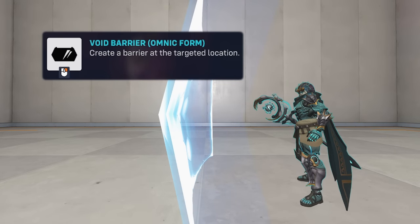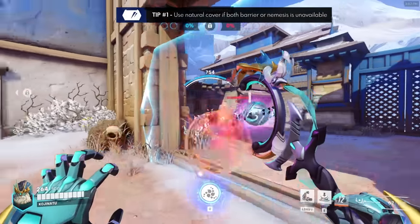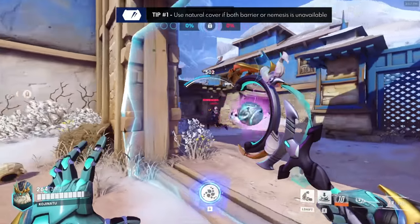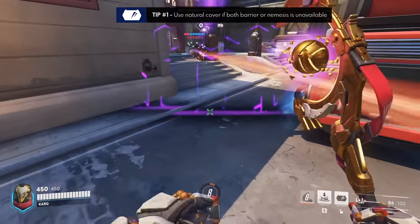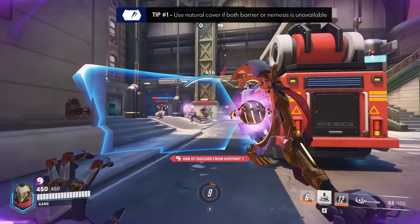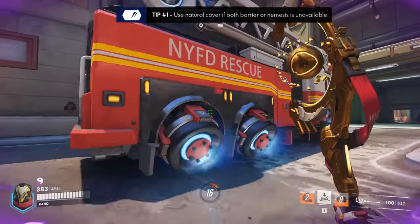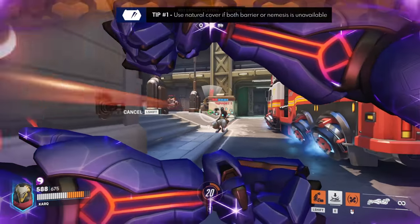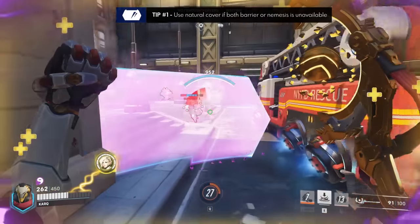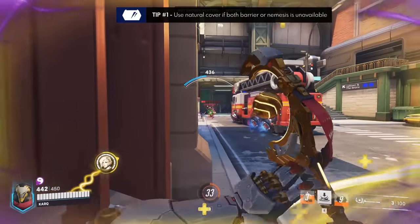Moving on to an omnic-only ability, the Void Barrier. Tip number one is to mix in natural cover positioning before using the barrier. Remember that this ability has a four-second uptime and your nemesis form has an eight-second cooldown. That means you'll have four seconds where there's no way to mitigate damage, and you want to use natural cover to minimize the time you're exposed in omnic form. Think about it a bit more and evaluate how much value you're getting out of it before using it just because you can.